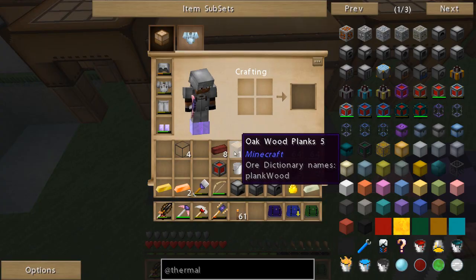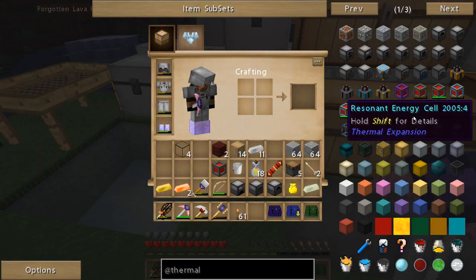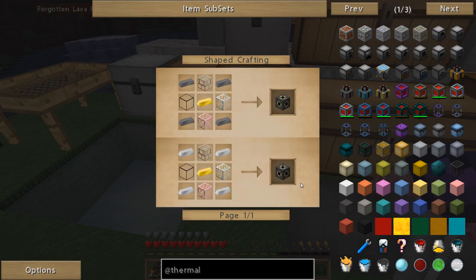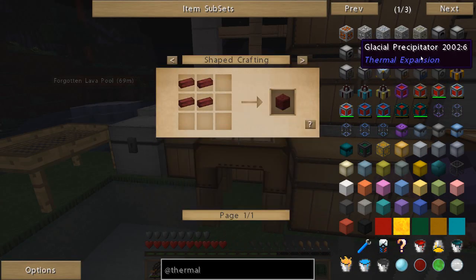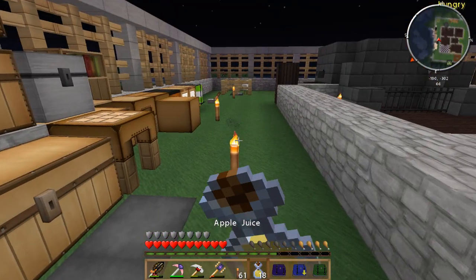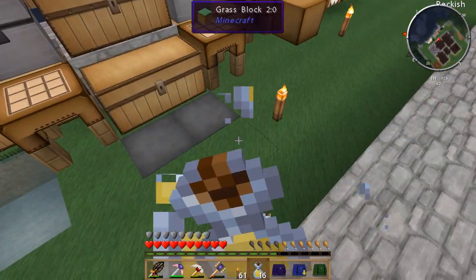We got eight nether brick - that should make us two nether bricks, and that's what we need for our magma crucible. So we need a machine frame. I think we need to go ahead and craft that. There we go - machine frame. And we should be able to make our magma crucible. Awesome. We're getting pretty far in on these machines - making quite a few already, which is really, really good. Need a power source probably.